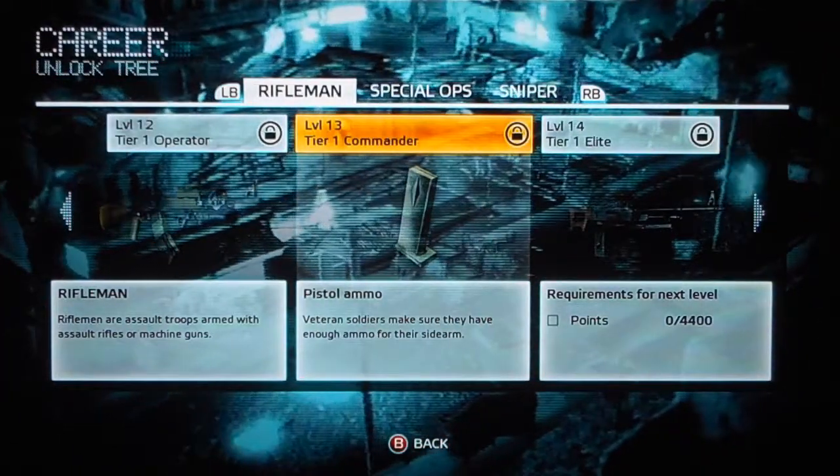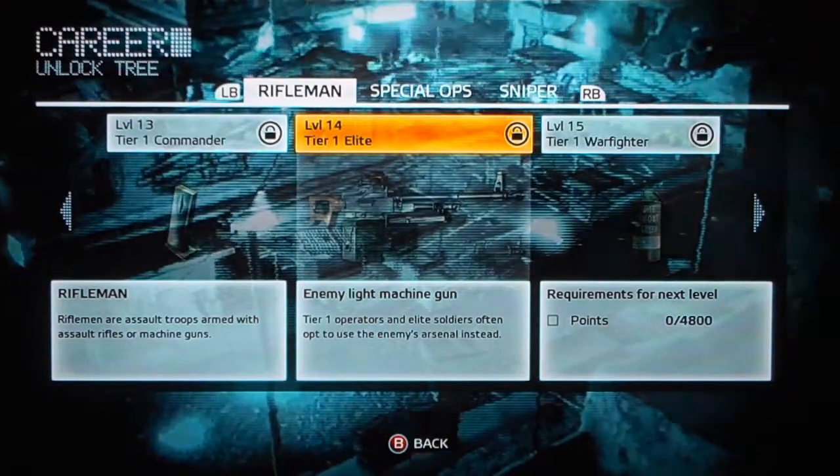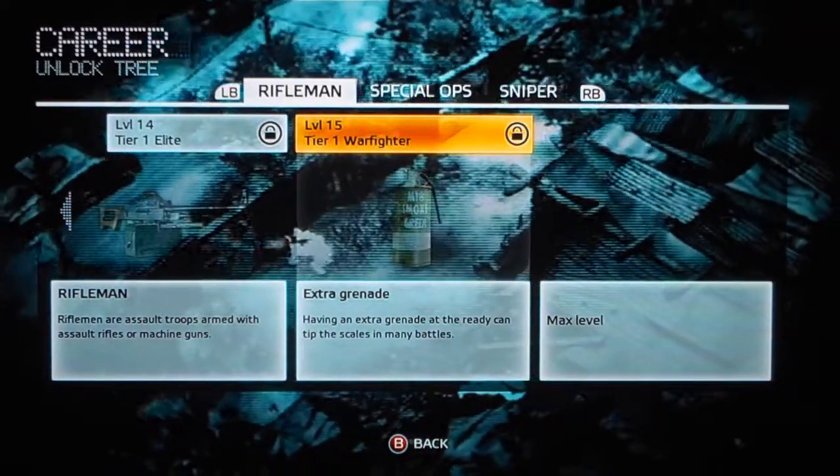Level thirteen is pistol ammo — veterans make sure they have enough ammo for their sidearm. Level fourteen is the enemy light machine gun. Level fifteen is an extra grenade. Fifteen is the max level for the Rifleman, and I think maybe for all of them.